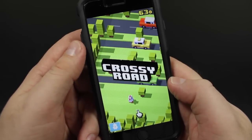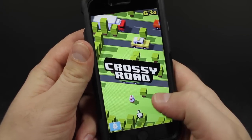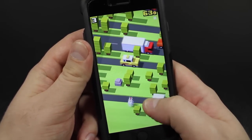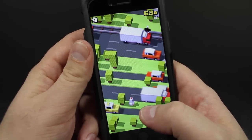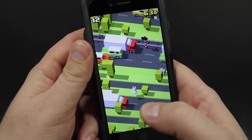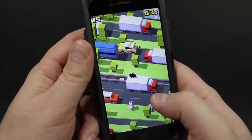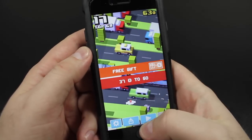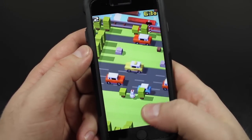There is another settings menu that I can't get to right this second, but I will show you that as soon as we can access it after we play. So the object of the game is to get across the roads, past the trains, over the little lakes, and try to basically not get hit by anything — as you can see, like I just did. So the object of the game is to get by all the obstacles.